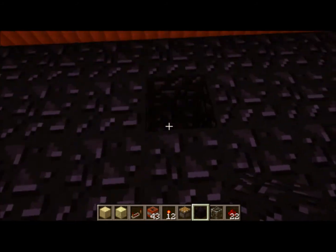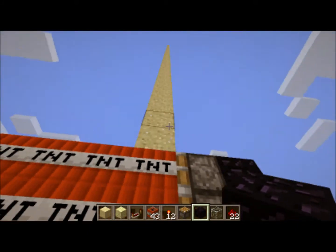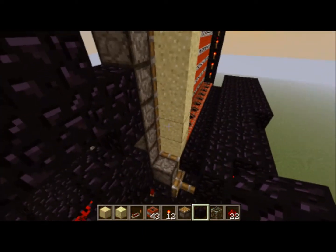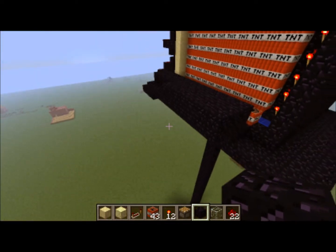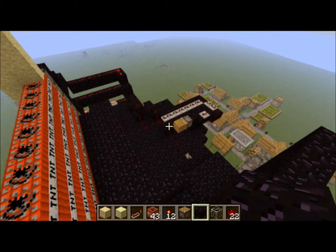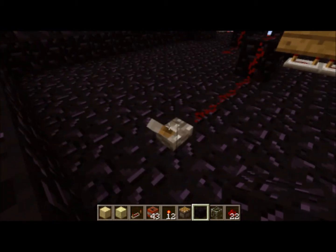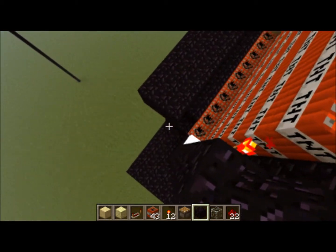Another thing is it could possibly help you to make this first row here something besides TNT, probably endstone, but not TNT or sand. Because then when you get to the end it will reduce the chance of it blowing up your thing completely. Or you could just back up your save and try it. But anyway, let's see this in action again.